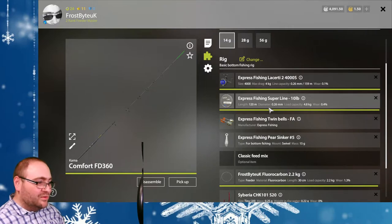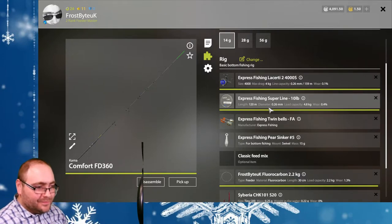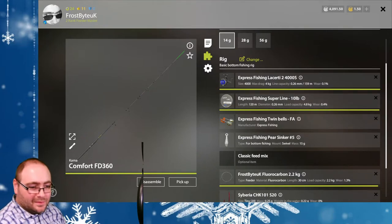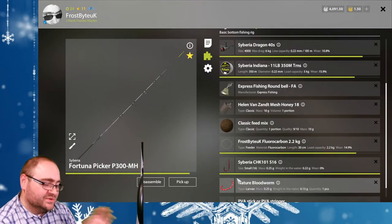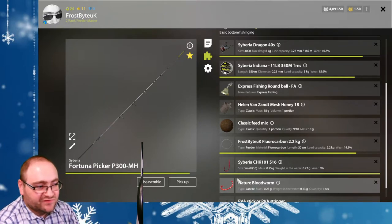But sometimes there are other factors that affect this. For example, you can put a massive great big hook on and you'll still catch a tiny little roach — they will literally eat anything. So another thing with bottom feeding is ground bait. Ground bait is used to affect the size and frequency of the fish.